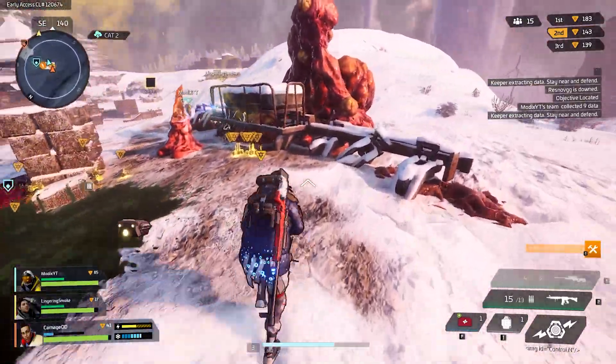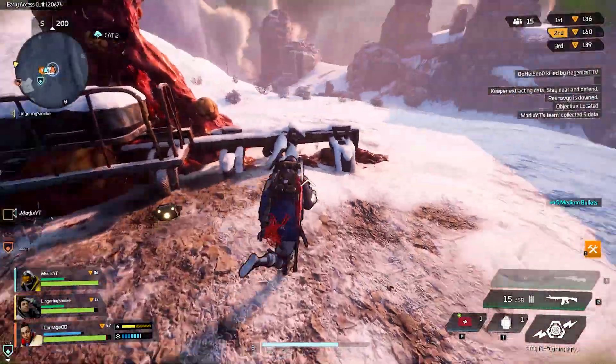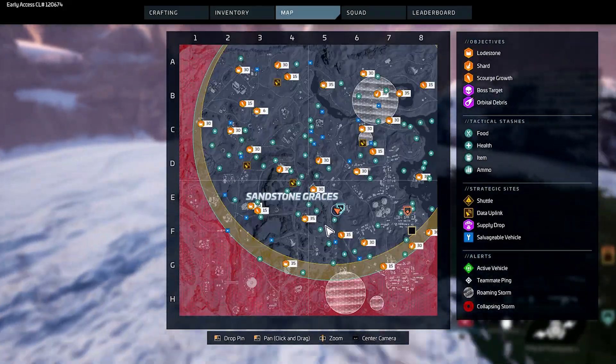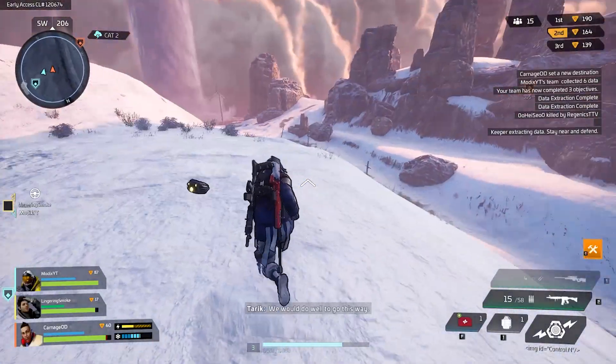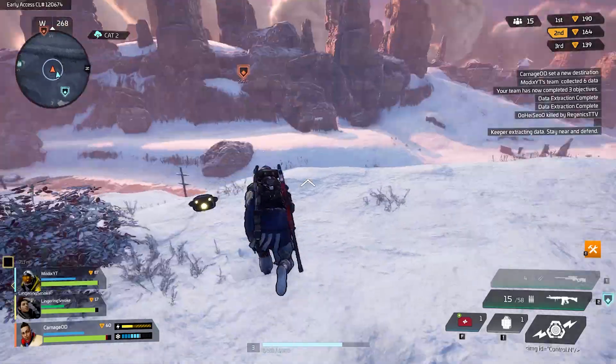As the match progresses there will be purple data point centers which are higher level content. Large bosses will spawn here and the camps will be much harder to clear. These usually reward around 50 to 100 data points and can be massive for your team. Keep in mind they will also be much harder to complete.